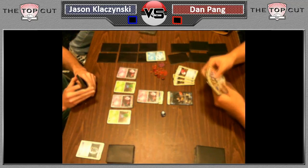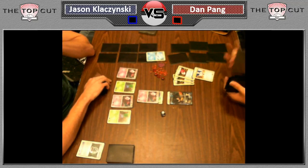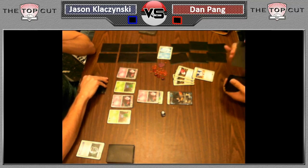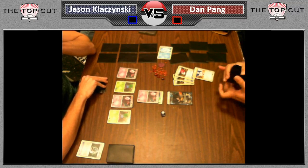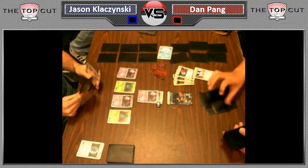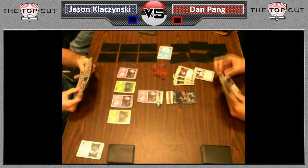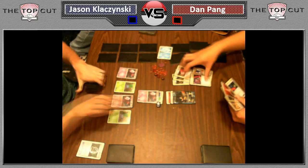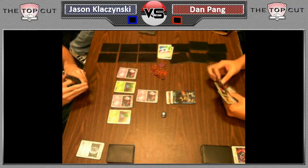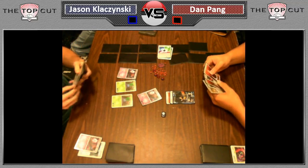Jason is comparing the decks for the crowd, showing he has a much smaller deck at this point. Dan would have appreciated having an N to shuffle Jason's hand back into his deck, but no luck. When you use Double Freeze with Victini in play, you have about a 94 or 95% chance of paralyzing your opponent every turn. Right off the bat, Dan plays three Plus Powers and a Lost Remover, which will knock out Jason's first Mew — a pretty strong start.